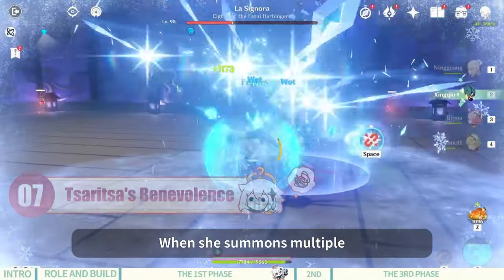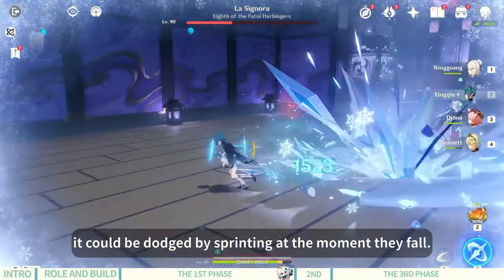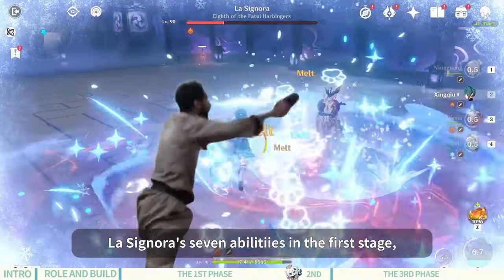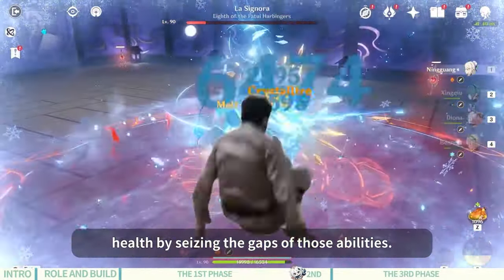La Signora's seventh ability: when she summons multiple ice swords hovering above the character's head, it can be dodged by sprinting at the moment they fall. Using shields is also recommended if you're not confident with your timing. After becoming familiar with La Signora's seven abilities, we can easily damage her to one-sixth of her health by seizing the gaps between those abilities.